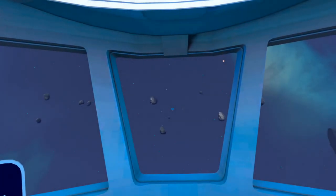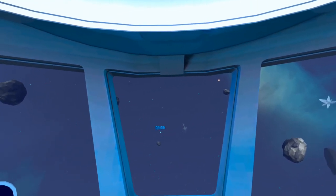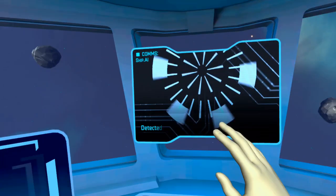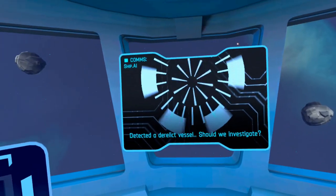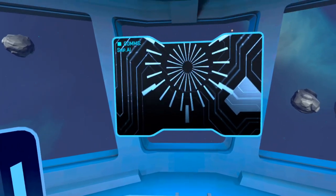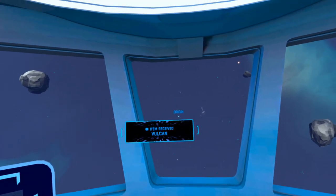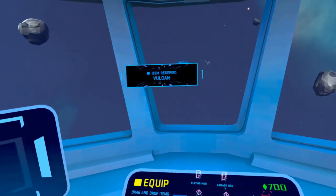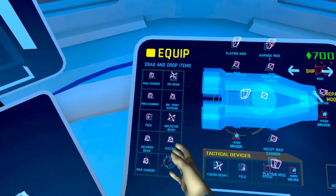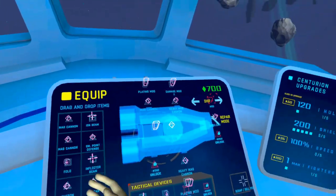You'll see what I mean when I get into the game. We arrive and get a transmission — receiving transmission. We detect a derelict vessel, should we investigate? Of course. We discover some usable technology. I didn't actually have to do anything — I just got a Vulcan, which is a weapon.